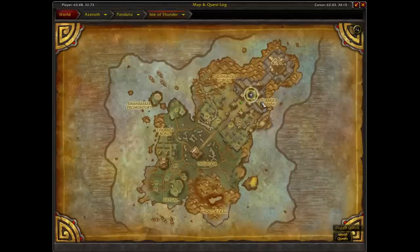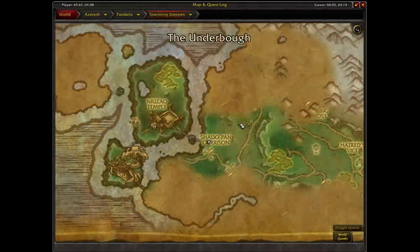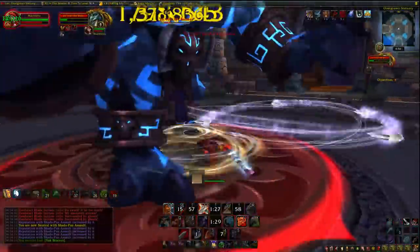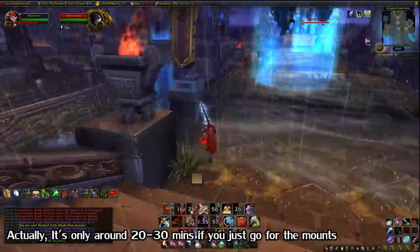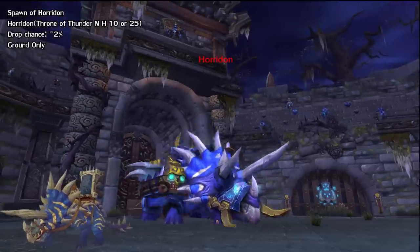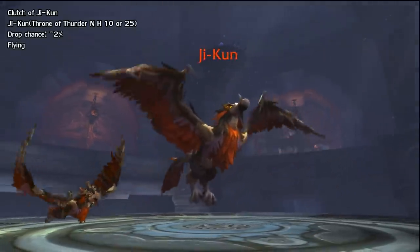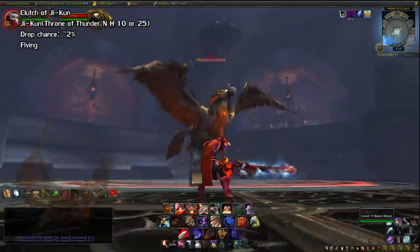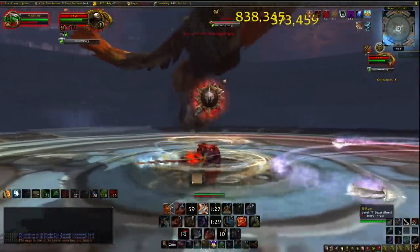Next, we have two in the Throne of Thunder raid. You can find this on the Isle of Thunder, which requires an introductory quest to enter — I'll have links to both factions in the description. This is pretty easy to solo on 25-man Heroic if you're decently geared, although it's quite long and takes around an hour to do a full clear. The first mount is the Spawn of Horridon from the Horridon boss, at around a 2% drop chance. We also have the Clutch of Ji-Kun from the Ji-Kun boss, also around a 2% drop chance. If you end up having trouble, I did make a full guide for 25-man Heroic solo that I'll have in the description.